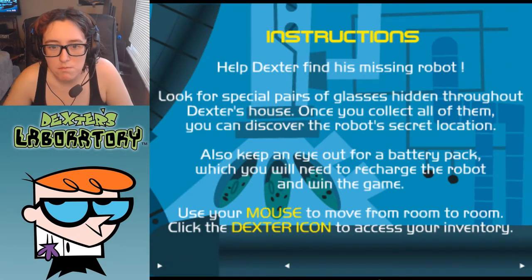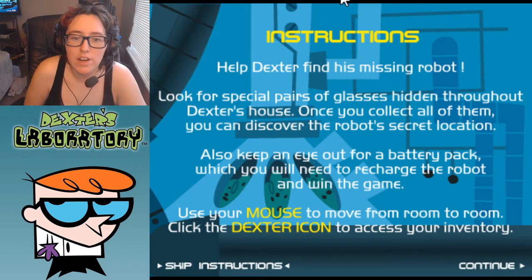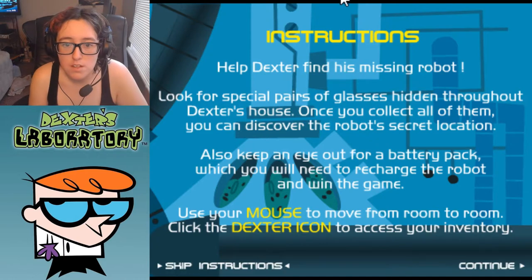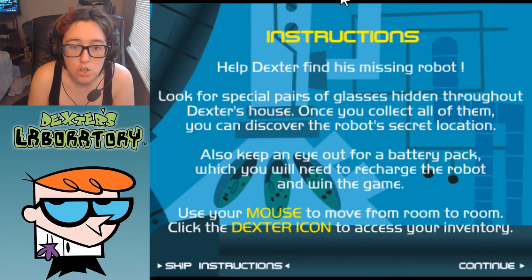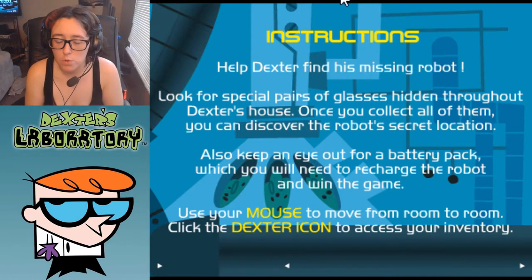It skipped over the title screen, I don't know why. Instructions: help Dexter find his missing robot. Look for special pairs of glasses hidden throughout Dexter's house. Once you collect all of them, you can discover the robot's secret location. Also keep an eye out for a battery pack, which you'll need to recharge the robot and win the game. Use your mouse to move from room to room, click the Dexter icon to access your inventory.